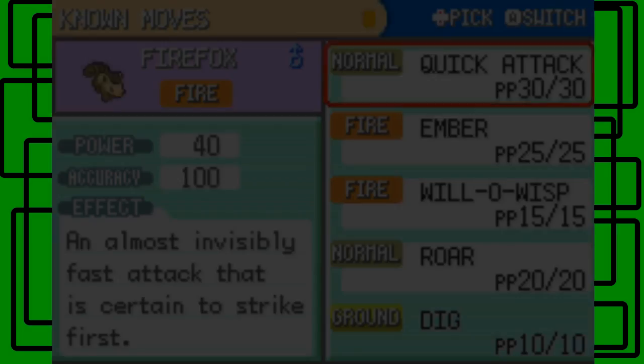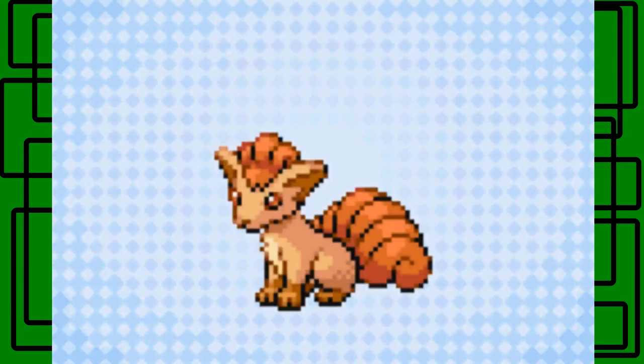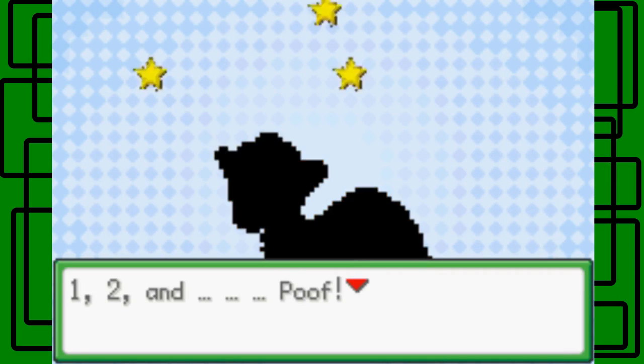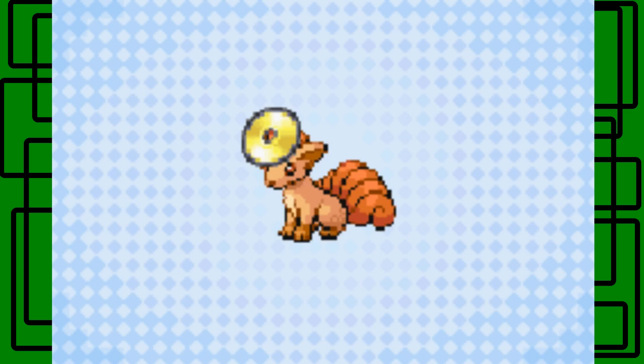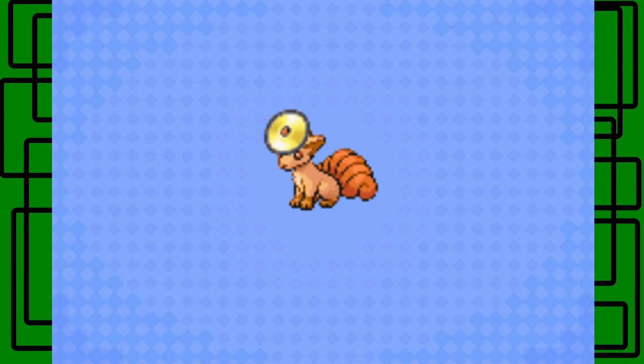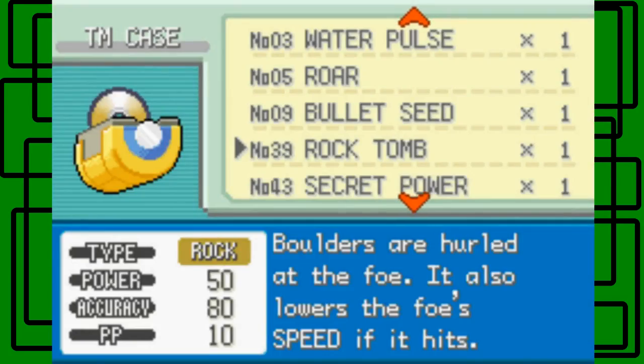Okay, which move should be forgotten? Let's get rid of Roar — it's the weakest link, really. And poof. Fire Fox learned Dig. Nice.